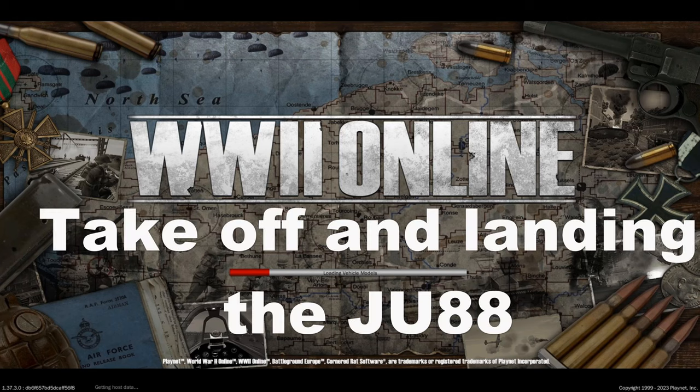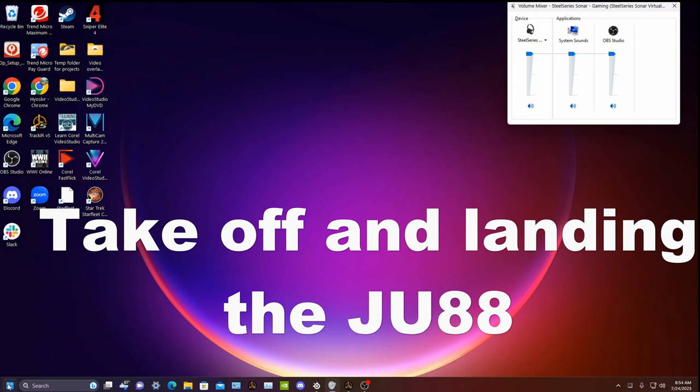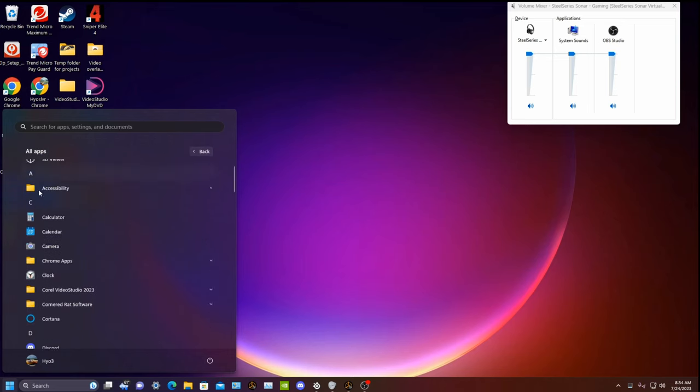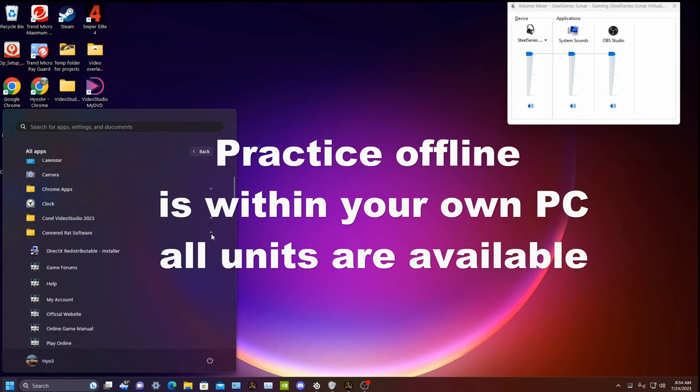Welcome to World War II Online Tutorial: taking off and landing with the JU-88. As with any unit that you are not familiar with, you need to practice offline, not within the live server.